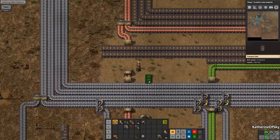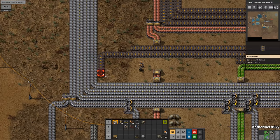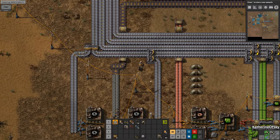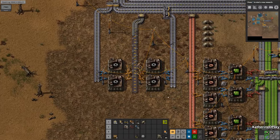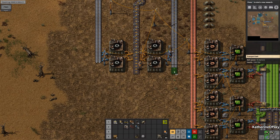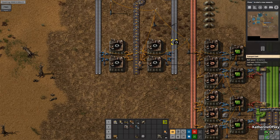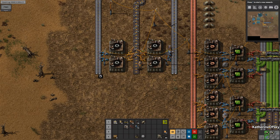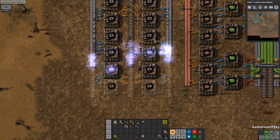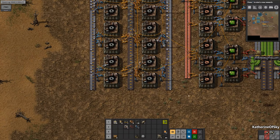Let's go ahead and connect this here. There we go — now we have our first set of gears. I'm going to extend these lines to the edge of the machines to make a repeatable blueprint so we can copy this entire section and won't be short on belts. We can just do this and have another set there, and let our nanobots build.